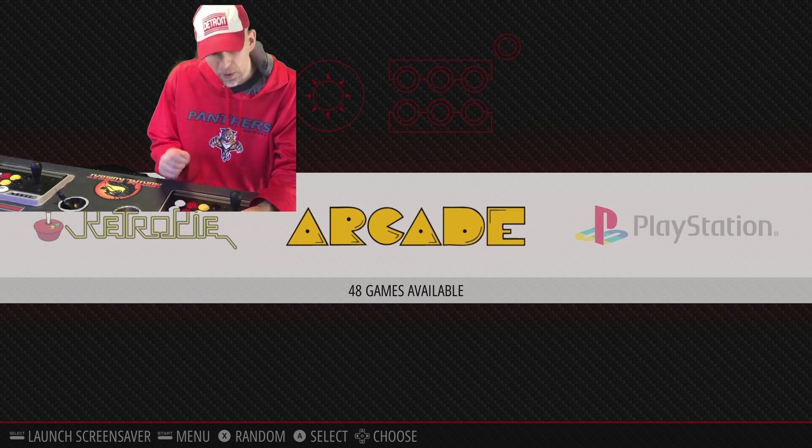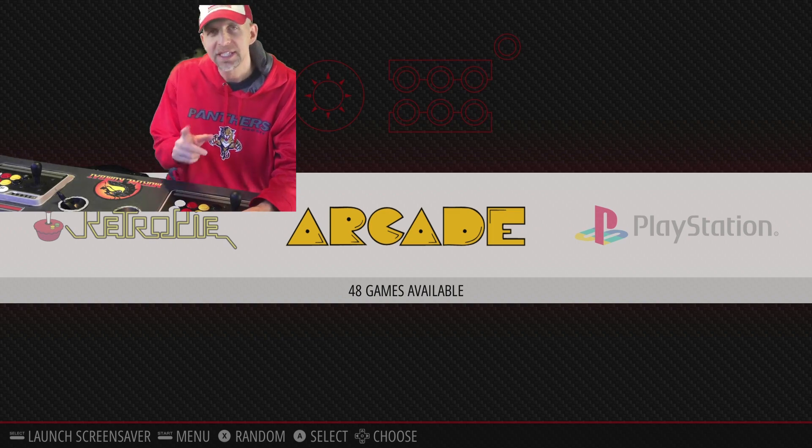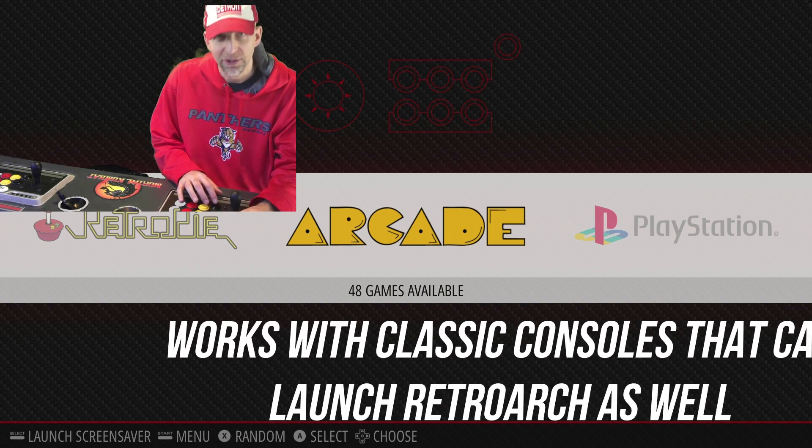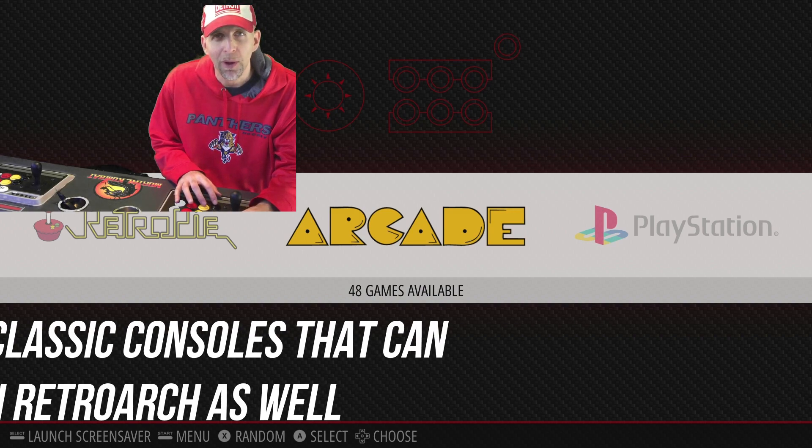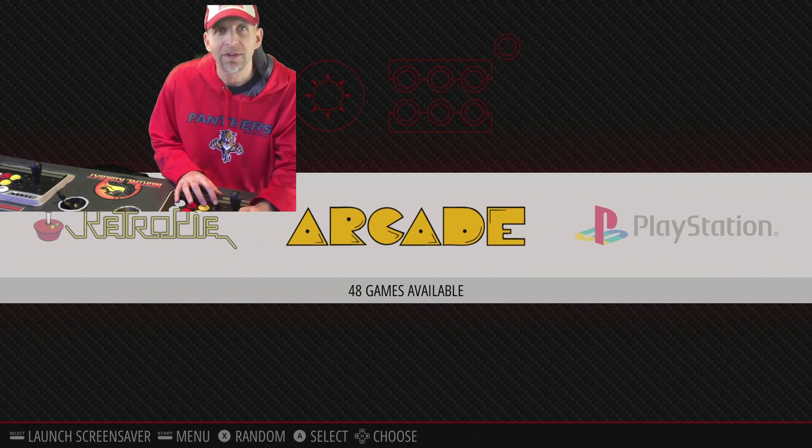Just like when an arcade tech would open up the coin door and change the difficulty — these are the same settings that you can access through RetroArch. So let's get started. I'm going to show you how to do that using an example of Super Street Fighter 2, and we're going to turn the turbo up all the way to 4 in one of these ROMs.